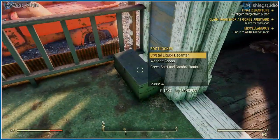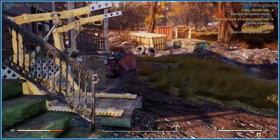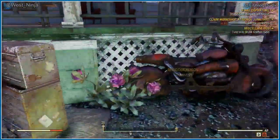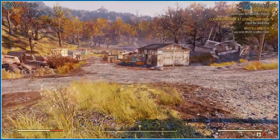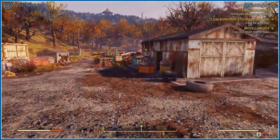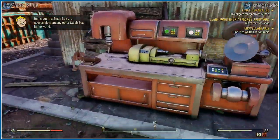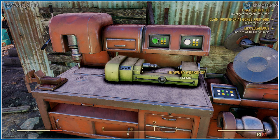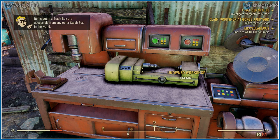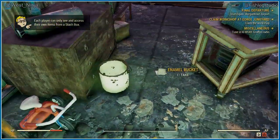Bunch of boxes. Didn't it say I can claim this? Claim the workshop — how do I do that? Are you the workshop? Yes you are. Claim. Spend 25 caps to claim this workshop — other players may initiate PvP with you. All I wanna do is steal everything.